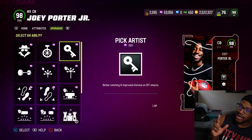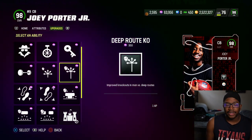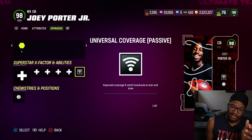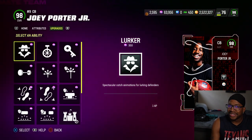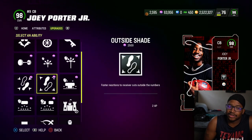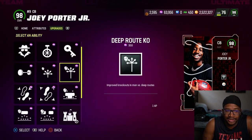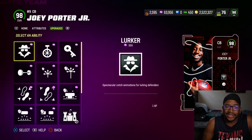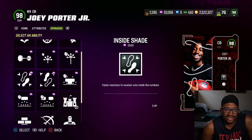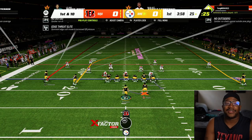The only downside — I can see why they did it, they didn't want the card to be too OP — I wish it would have been a choice. This card's pick is Acrobat. I wish they would have given him another zero AP ability, but having it is still pretty fine. He gets inside, outside, shade, mid zone, deep out, deep in — essentially everything you need. All of it is mixed into one.